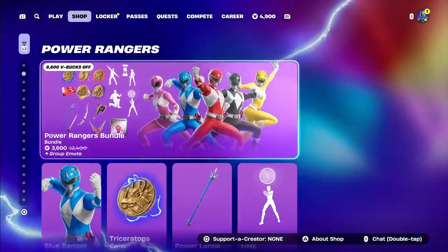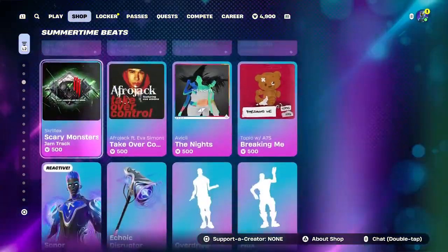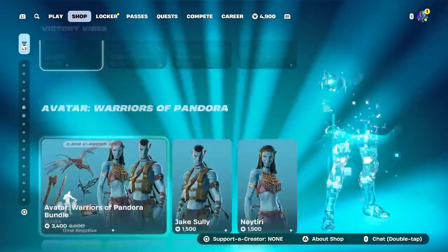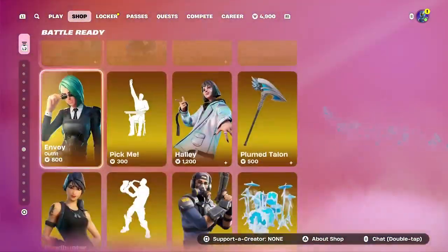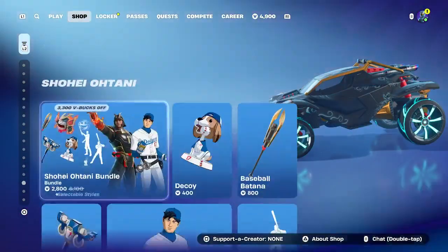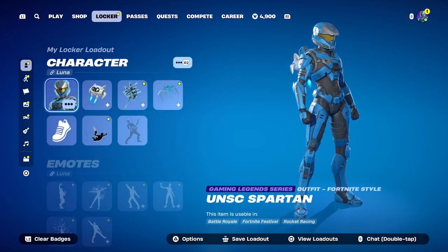If you want any skin in the item shop — Power Rangers skin, Travis Scott, Cactus Jack, or any skin you see — make sure you like the video and put your name in the comment section below. I wanted to hook you guys up, so make sure to leave a like, share the video, and subscribe. I'm going to show you how to get the 2FA.